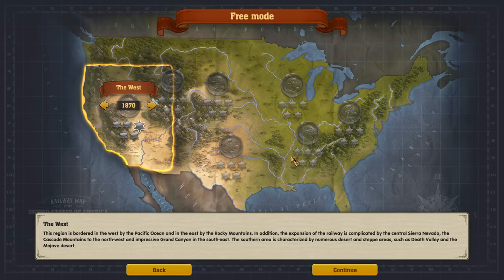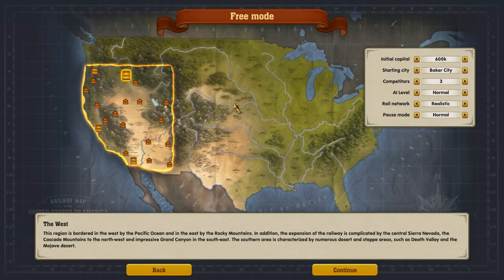Bordered by the Pacific, east by the Rocky Mountains, and the expansion of the railway is complicated by the central Sierra Nevada, the Cascade Mountains to the northwest, the impressive Grand Canyon to the southeast, and the southern area characterized by numerous desert and steppe areas such as Death Valley and the Mojave Desert. It's always more interesting over there anyway, so let's start it up.